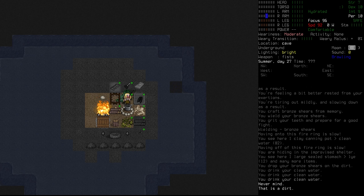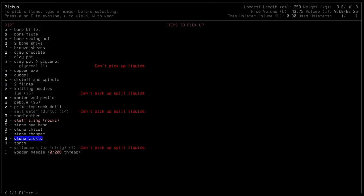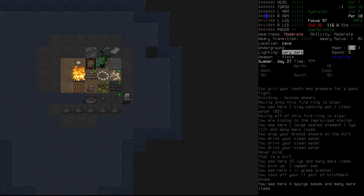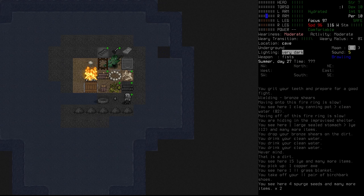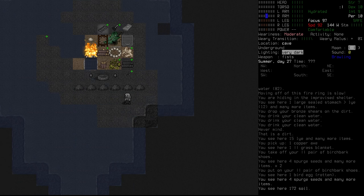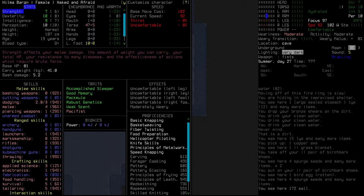We're at moderate weariness so we should be able to chop down maybe one or two trees. We'll do one first, chop into logs, and go from there. You know what — I'm just going to take off our shoes for now because we're still uncomfortable. I guess we probably need to be wearing socks. I love that that's finally a thing — the idea of wearing armor and wearing nothing underneath of it, that's going to be horribly uncomfortable.